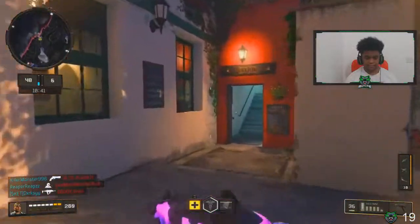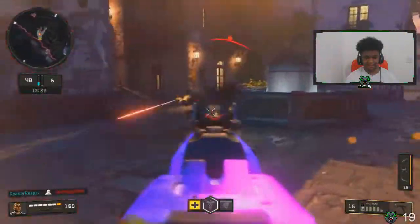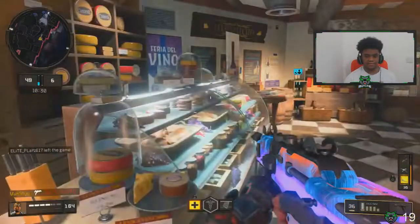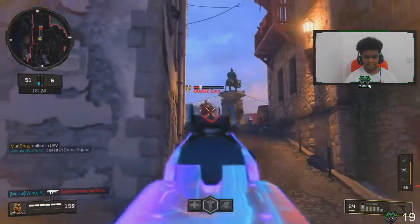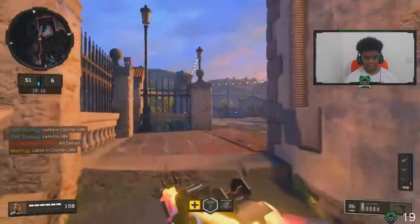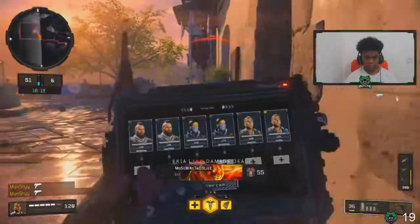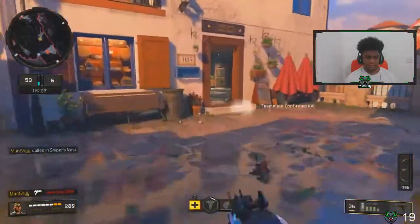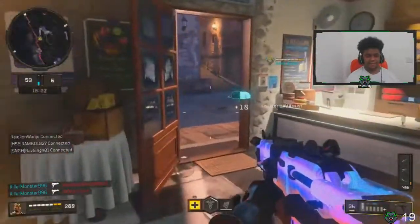Tip five: playing safe for your streaks. We're clearly up on objective so there's no need to hog it. Playing safe is different for different people, but in this gameplay I don't challenge anything I'm not 100% sure I'll win. You can see here I got a kill, reloaded, made sure I was full health, gave an extra peek to make him look at mid, faked a rush, then flanked behind him to get a few extra kills - using my TAC-5 boost to survive any surprise gunfights.